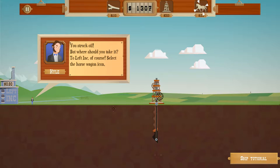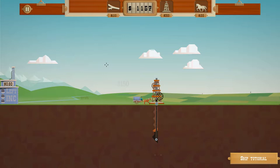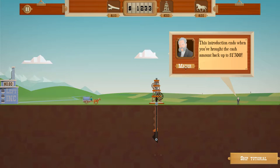This is Kyle from Left Incorporated. In the future, we'll have a right. 'But where should you take it? To Left Incorporated, of course. Select the horse wagon icon. Buy a wagon to transport and sell the oil. Put the wagon here — it'll automatically collect oil and unload it at my company. Ka-ching!' In the future you can select how many wagons you want to go here, and you'll also be able to build little oil storage tanks. This introduction ends when you brought the cash amount back up to $1,300, which won't take long.